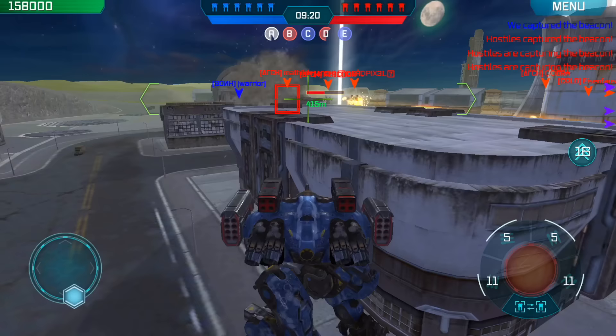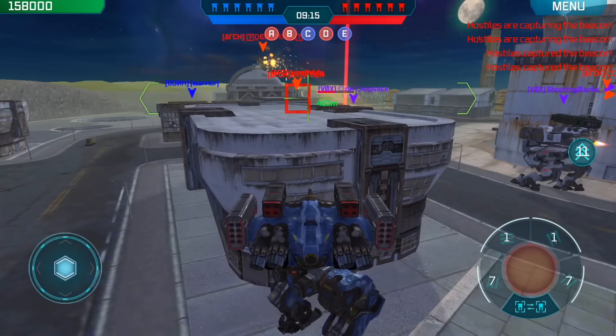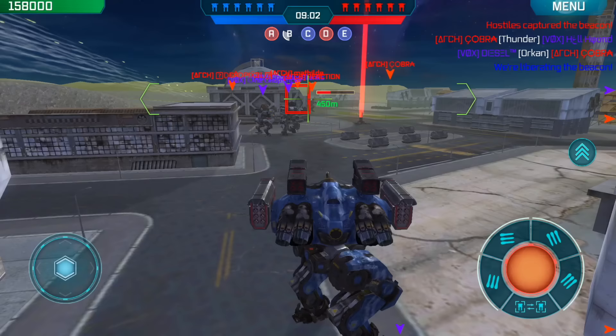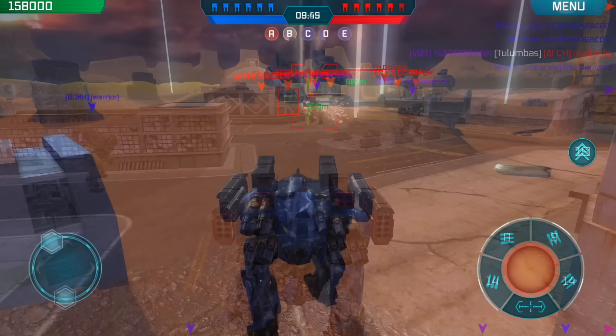I did some critical damage and locked onto him, using cover first to let my weapons reload. Then I made my way closer and closer, intending to use my jump ability to take the fury trident out. Once within range, he sees me but it's too late — using my jump I take him out with my Tulumbas and CRV Pins.